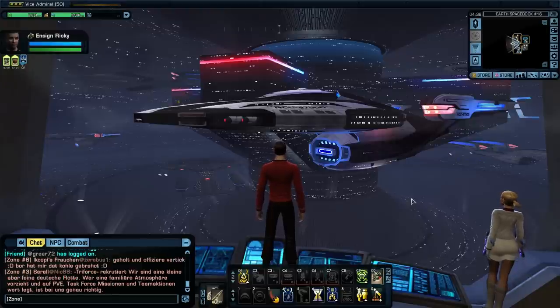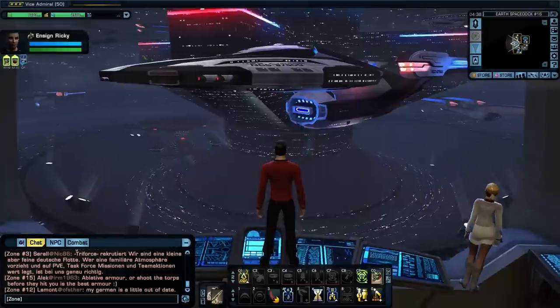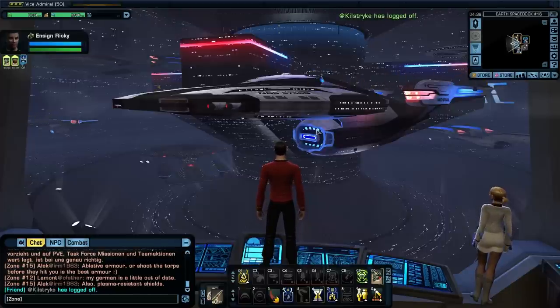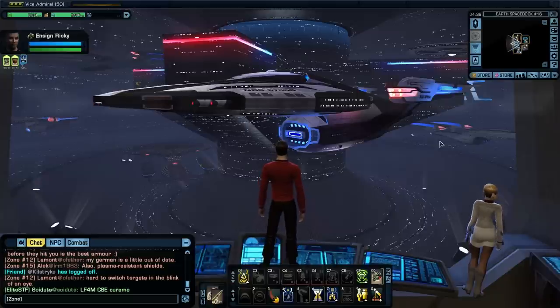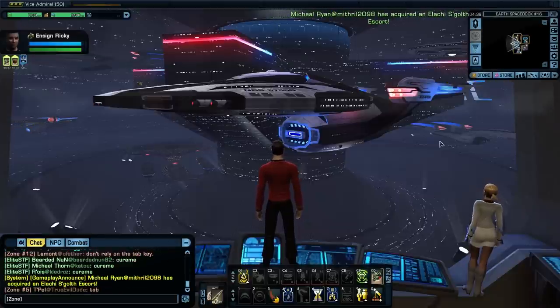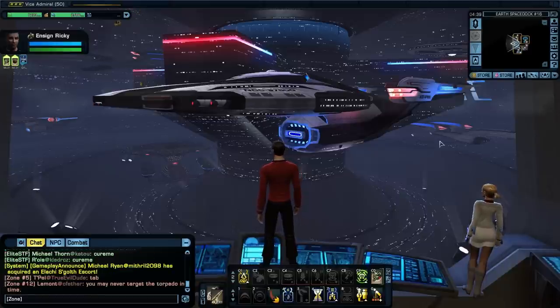It's a hybrid escort cruiser, but it looks more like a cruiser because of the way it's shaped. You can see it here on screen at Earth Space Dock. It's got reinforced hull, some cannons on the front, a reinforced deflector dish, armored nacelles, and some interesting design choices. It looks like a cruiser — like if you took the Enterprise-E and squished it up — yet it has escort capabilities like cannons and better turn rate than a cruiser. At least, I hope so. We're going to find out.